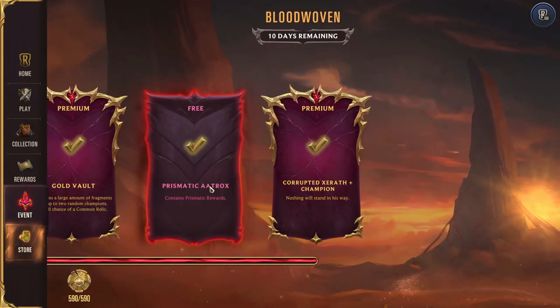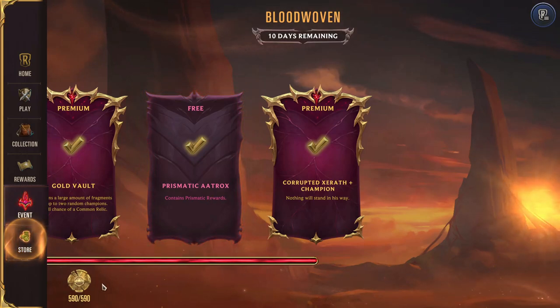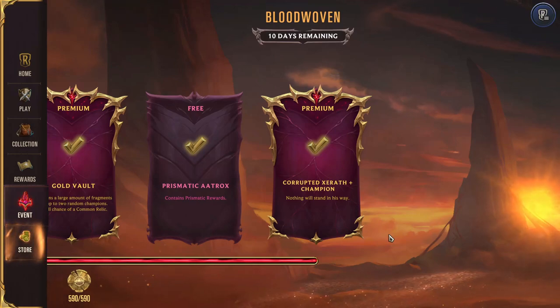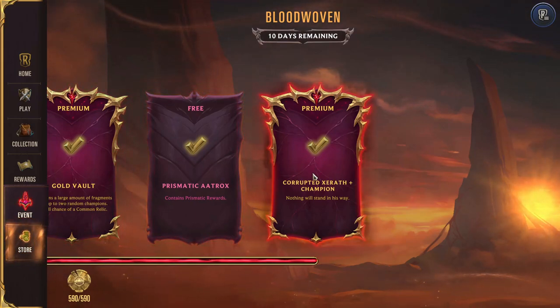While an event is going on, you complete quests or just by winning or playing matches you get coins. As you collect those, you go through and complete the event, earning more cards or fun cosmetics. You can do this for free, or unlock the premium tier for around $5 to $10 - pretty reasonable.